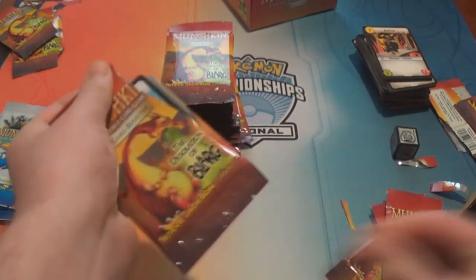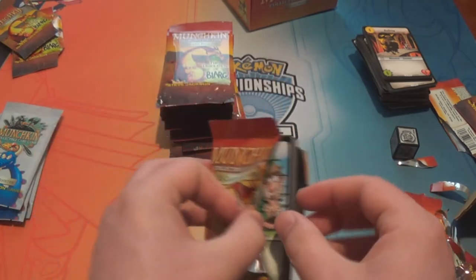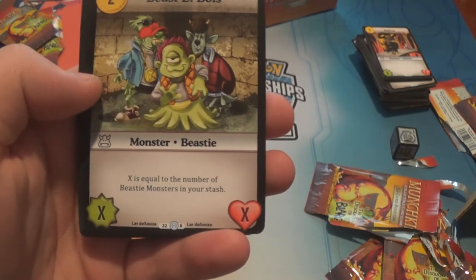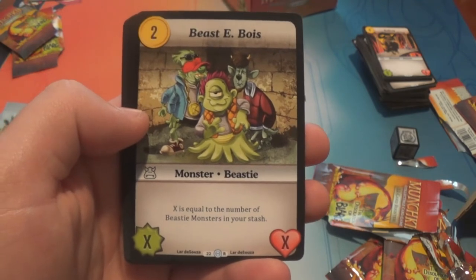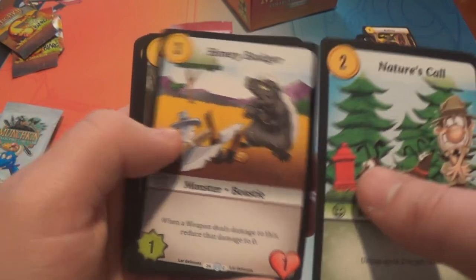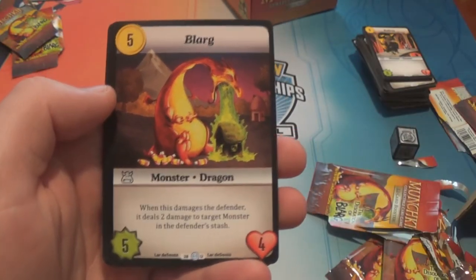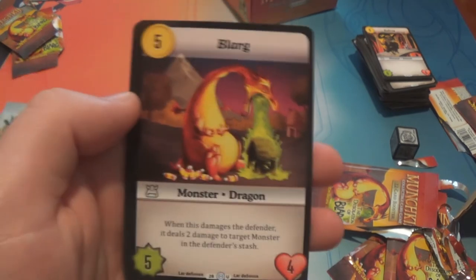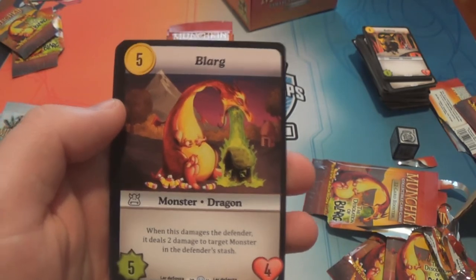All right, that's half of the box. Nature's Call. Beast E-Boys — that's a rare: two gold for an X-X, X equal to the number of beastie monsters in your stash. Vengeance Most Foul. Honey Badger. Trash Panda. Wounded Pride. Bullrog. Blarg! Wow, Blarg is only an uncommon — he's the face of the set and he's only uncommon! Five gold for a five-four: when it damages the defender, it deals two damage to target monster in the defender's stash. He's quite good.